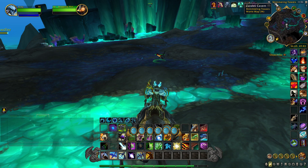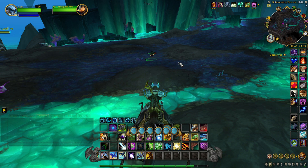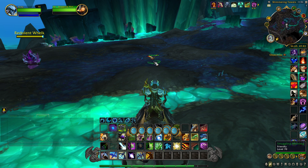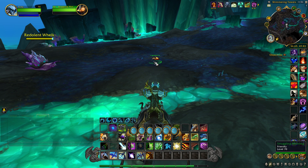Now in order to loot the Moth Pilfered Pouch we have to help this little guy fly. How we do that is: when you get next to him he will try to fly away, and when he does this he will get a buff called Fly High.